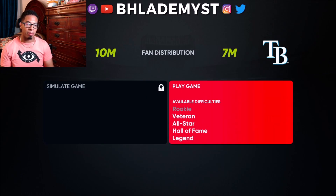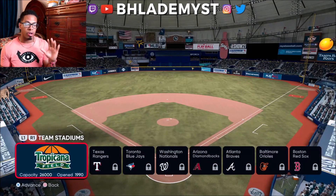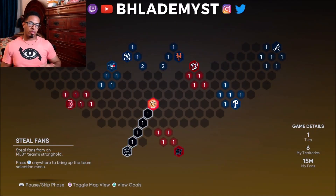We're going to face the Tampa Bay Rays on Veteran difficulty. Put your fifth-best starting pitcher if you'd like — on Veteran it's pretty easy. But if it's a higher difficulty where you struggle, put your fifth-best starter in terms of overall, because that places their fifth-best starter against you and gives you an enormous advantage.